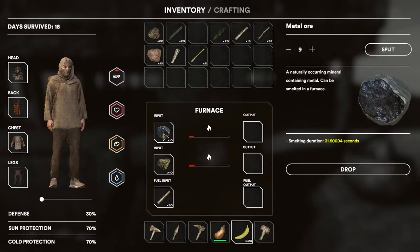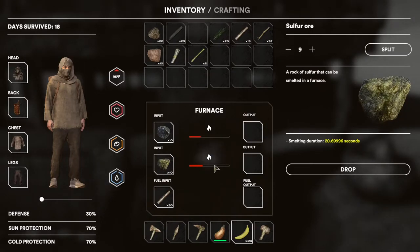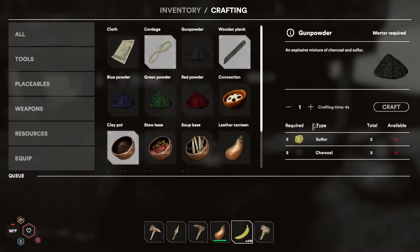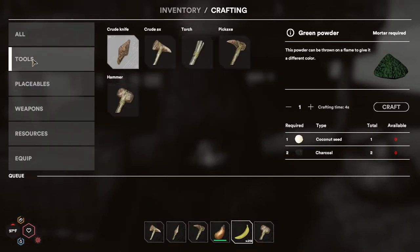And then of course you'll need your fuel and this will get started. What will happen is the metal ore will smelt into a metal ingot and the sulfur ore will smelt into sulfur, which you can use to craft gunpowder right here. So we'll just let that run and we'll come back and take a look once it's finished.